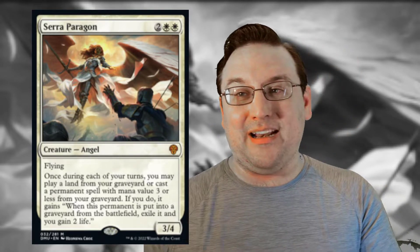Next we have Seraph of the Scales — this card's a house. I'm not going to bury the lead: this card is incredible. If you are playing white of any kind, you are going to want this card. It is insane. It's a 3/4 flying Angel for two-white-white. Once during each of your turns, you may play a land from your graveyard or cast a permanent spell with mana value three or less from your graveyard.